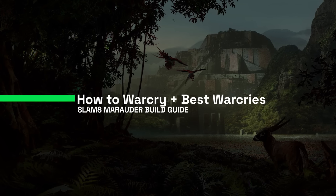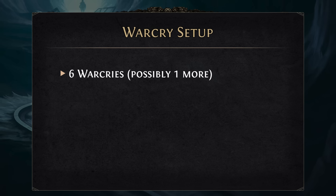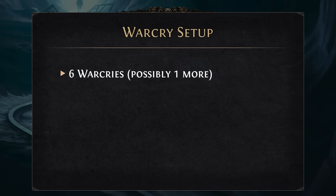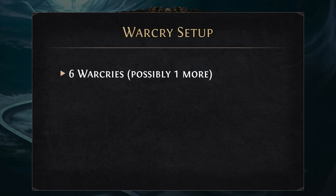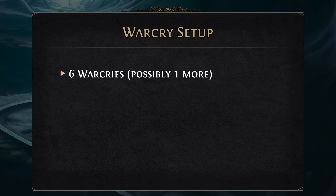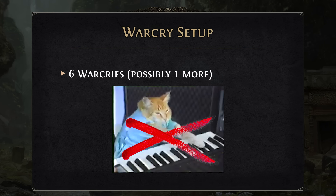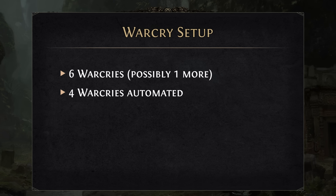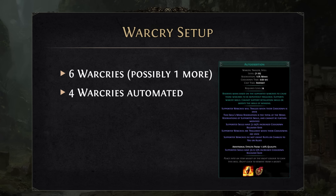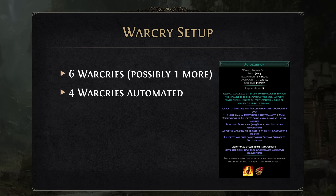So how many Warcries are we going to use in our build? Generally, I have 6 Warcries in the build right now. There's a possibility we can add one more, however I don't think it's necessary and it will lead to more mana problems. The build itself is not very piano, because we can use 4 Warcries automatically using the auto-exertion new gem, which is going to use all of our Warcries automatically for us.